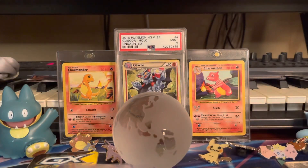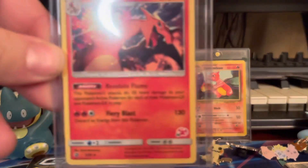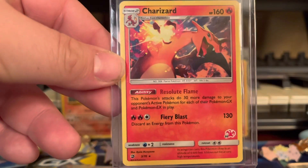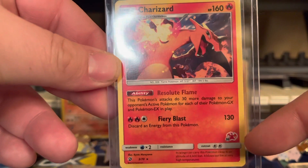This one is a Dragon Majesty Charizard, but you get it in the theme deck that comes in the Pokémon Battle Academy box. It's got a little stamp on there, so I thought that was cool.